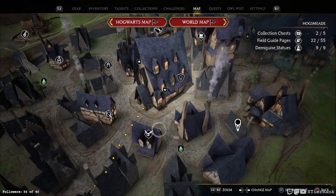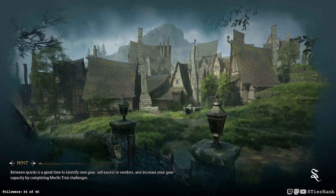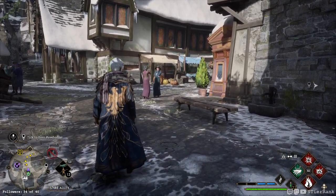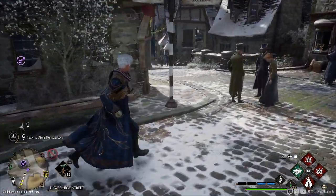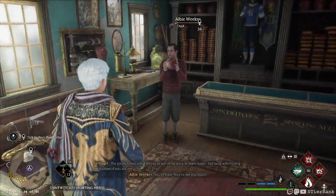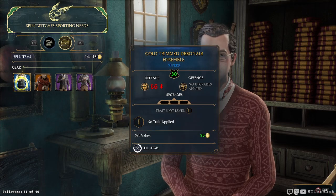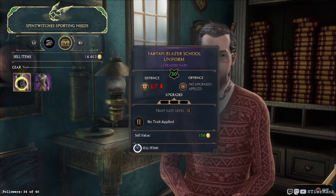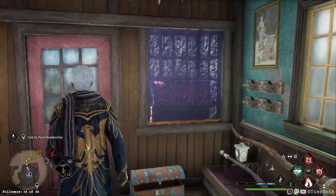Next we will, first off, go to Spintwitch's and sell our stuff. Then we'll go find the dude that sent us the nasty gram. Does it get any more cozy than Hogsmeade? I can't believe I'm almost up to 15,000 already. Thanks for stopping by, hope to see you again.